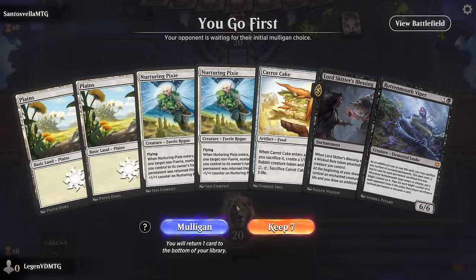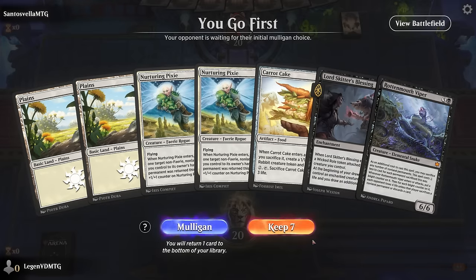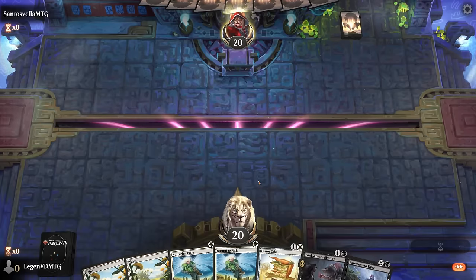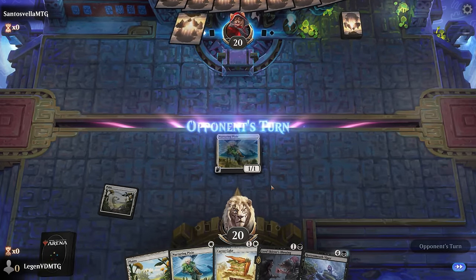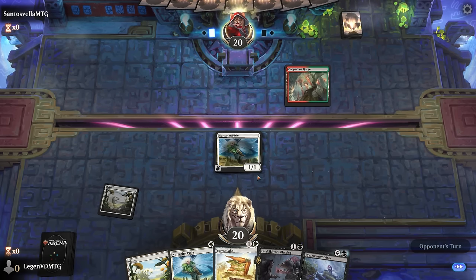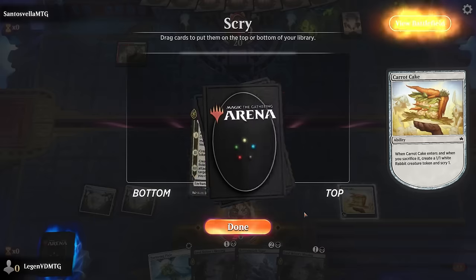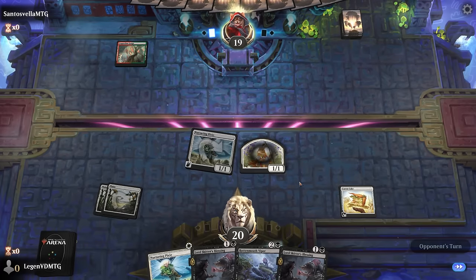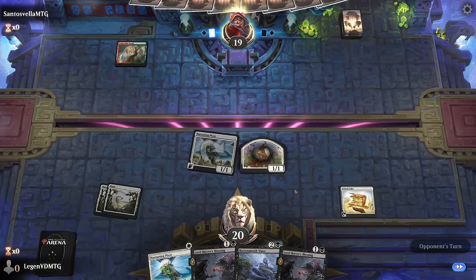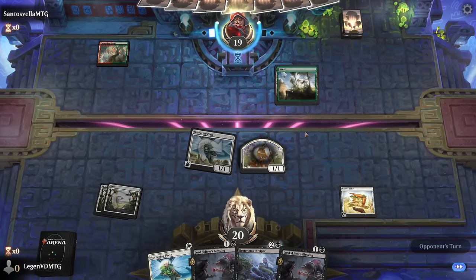Okay, we're on the play. This hand is tempting since we have Viper, although we're missing black mana. I can maybe scry with Carrot Cake and pick it up with Pixie to scry again. It's not the smoothest start but we'll give it a shot. I'll play Pixie just to have an extra permanent in play to eventually sacrifice. Play Carrot Cake, attack for one — I need black mana. Any third land lets me replay Carrot Cake; red-green doesn't tend to have great answers to a 6/6.